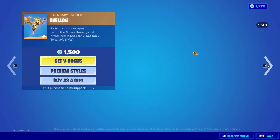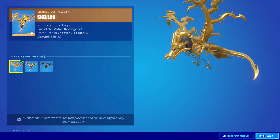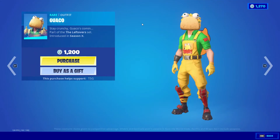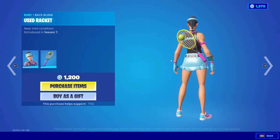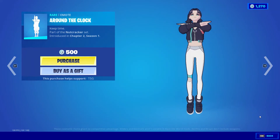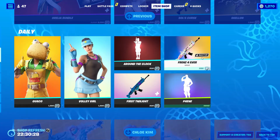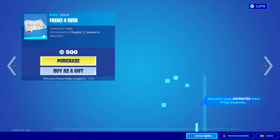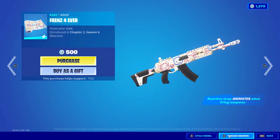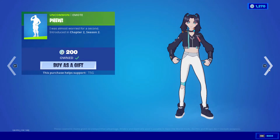Aurelia is back with the back bling Radiant Mantle with three add cells. We've also got the Skellon glider with three add cells. Guaco is back as well, and Volley Girl is back with the back bling Used Racket. We've also got Around the Clock back as well.